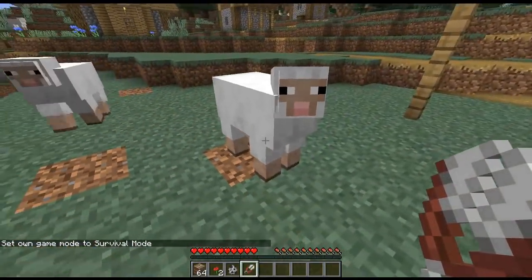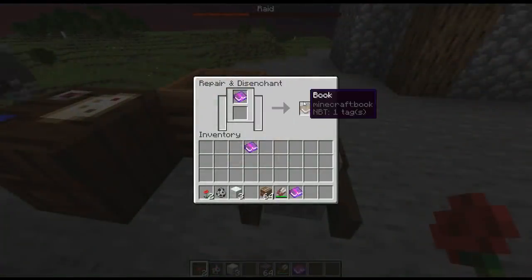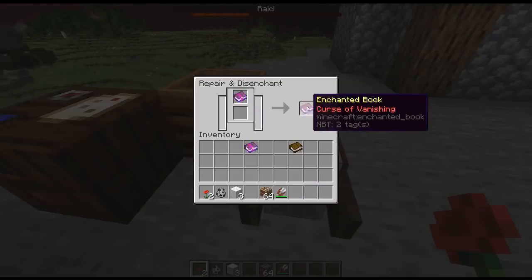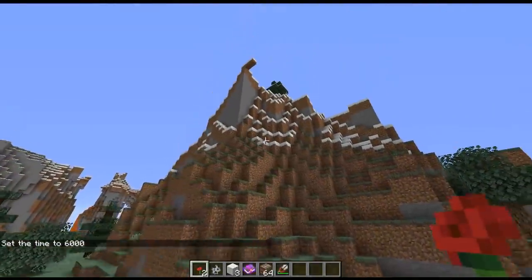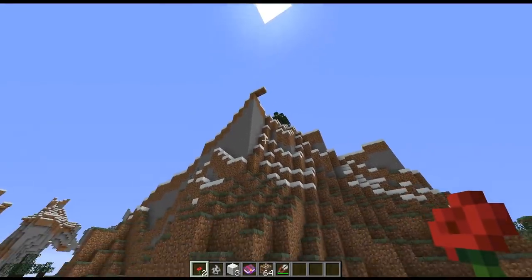There was a recent bug where shears were not taking damage when you would use them to shear sheep. They fixed it so you can get enchantments off of enchanted books by using a grindstone — curse enchantments still won't be taken off. They fixed a bug to do with light levels being incorrect during generation, so like underneath overhangs it was putting in the wrong light level.